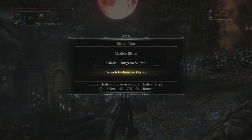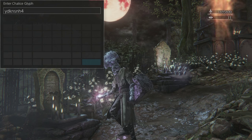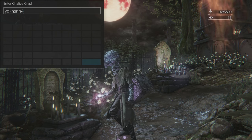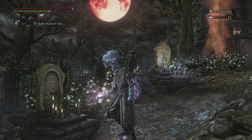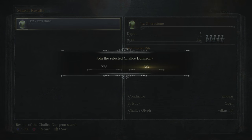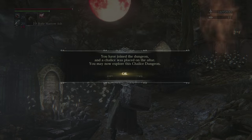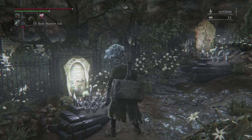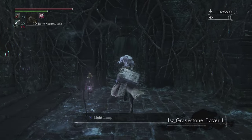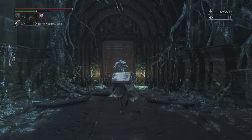So what do we do if we want to get that Ludwig's rifle to plus 10? We need a blood rock. Here's the glyph that we're going to use for that: YDKNSNH4. As far as I know, this is the one that most everybody in the community uses. You'll note that this gives us an east gravestone dungeon which is not cursed, so at the very least we have the benefit of not having to deal with a halved HP bar for this. Unfortunately, we do have to clear our way to the third floor of this dungeon in order to be able to get to the fight that drops the blood rock. But fortunately, the way there really is not too bad.